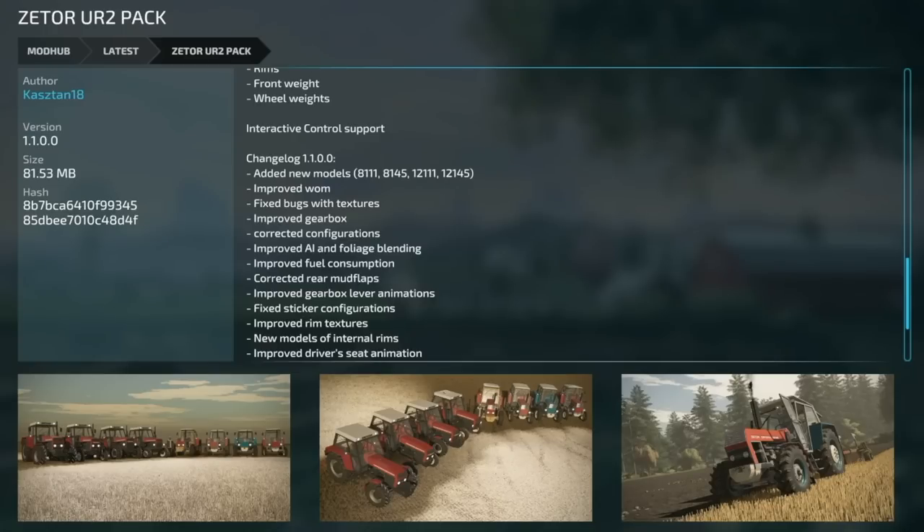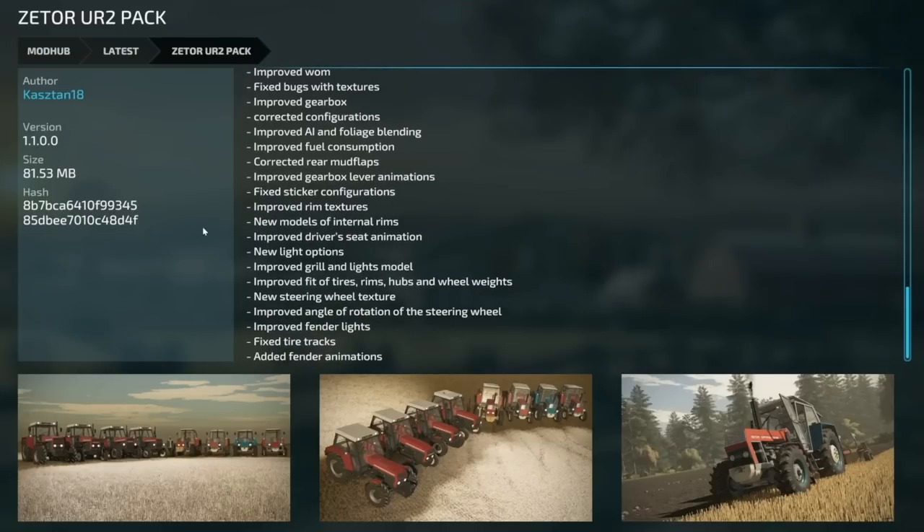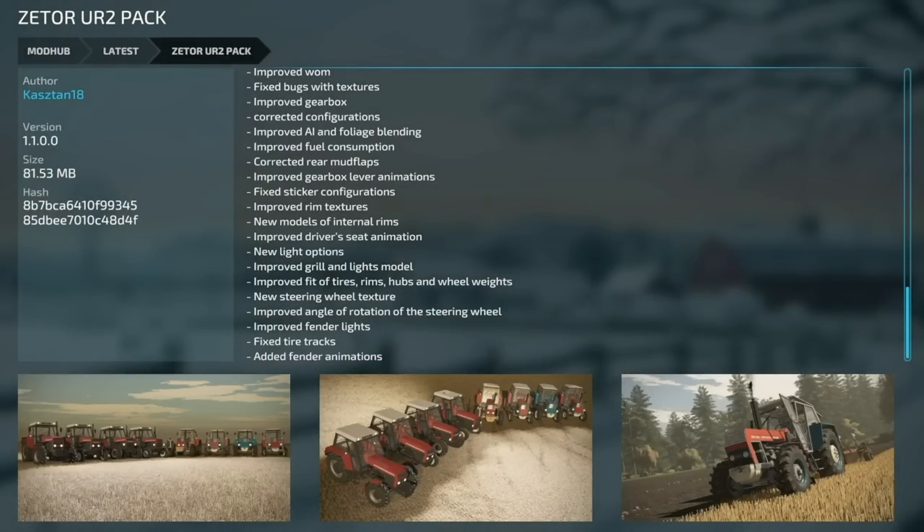Now the last section — mod updates for PC and Mac. The Xeter UR2 pack version 1.1: added new models the 8111, 8145, 12111, and 12145. Also improved the WOM, fixed texture bugs, improved the gearbox, corrected configurations, improved AI and foliage bending, improved fuel consumption, corrected rear mud flaps, improved the gearbox lever animation, fixed sticker configurations, improved rim textures, added new interior rim models, improved the driver seat animation, added new lighting options, improved the grill and lights model, improved tire/rim/hub/wheel weight fit, new steering wheel texture, improved steering wheel rotation angle, improved fender lights, fixed tire off-tracks, and added fender animations.